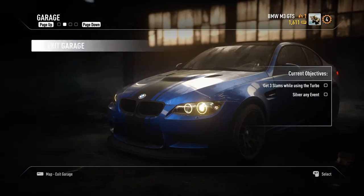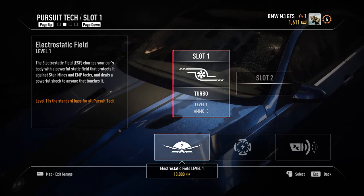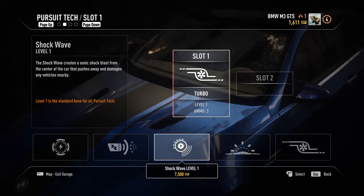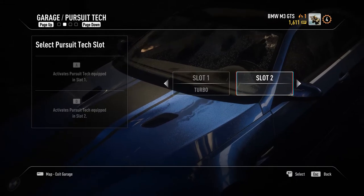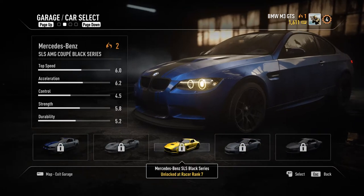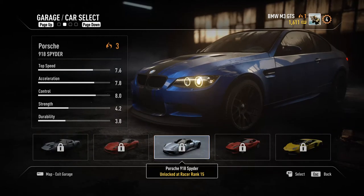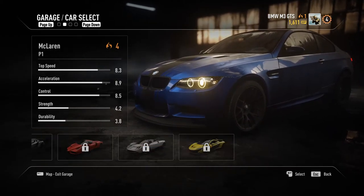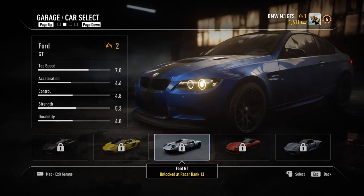If you go here, you can choose Pursuit tech attacks — EMP, electrostatic field, jammer — everything that gives you an advantage in the game. It's really nice, really Hot Pursuit-style stuff. Now, the cars aren't really that many compared to Most Wanted — actually pretty low. I think there are around 23 or 24 cars, and with every rank you get a new car.